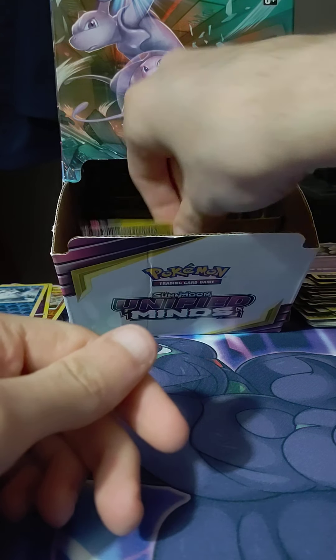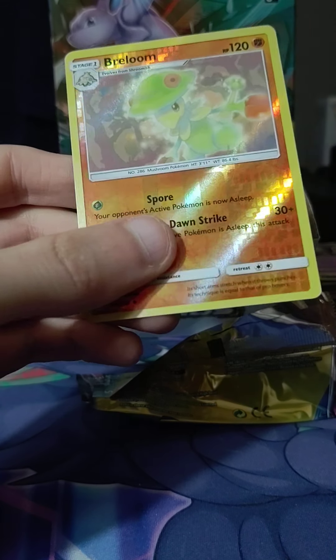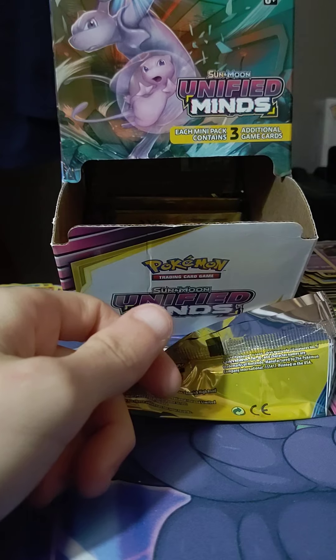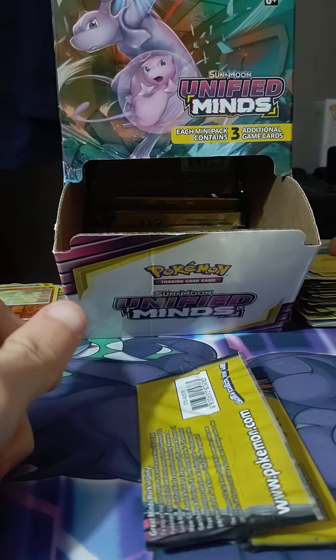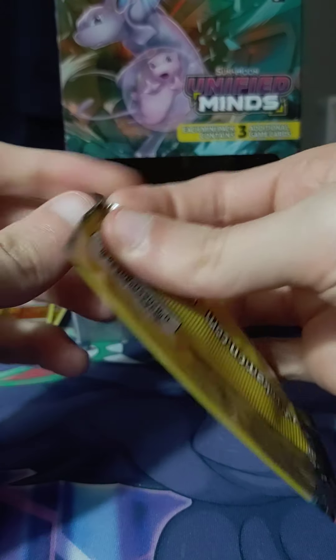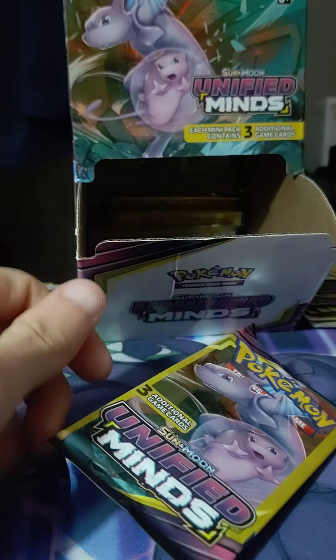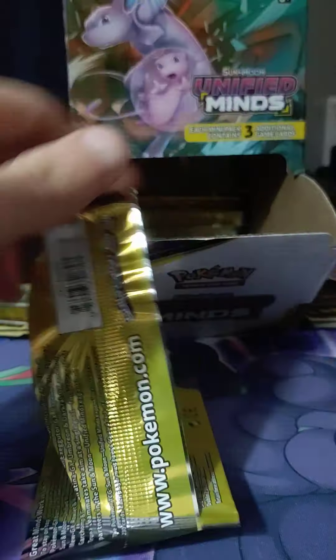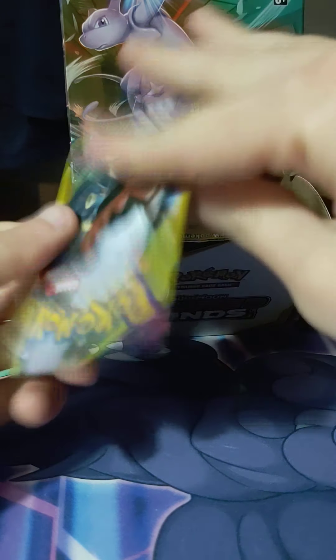Oh, Steelux — okay Steelux is in the set too, but whatever, not a reverse. Wow, this always happens to me when I'm opening packs — they save the best for last. Either best for last or sometimes nothing at all. What the heck is this Breloom? It looks nothing like a Breloom but it's actually kind of cool. Oh gosh, I just kind of bent this pack — don't be the Mewtwo. Oh, Magmar's in this set. We got a chase card again — a reverse Magmar.